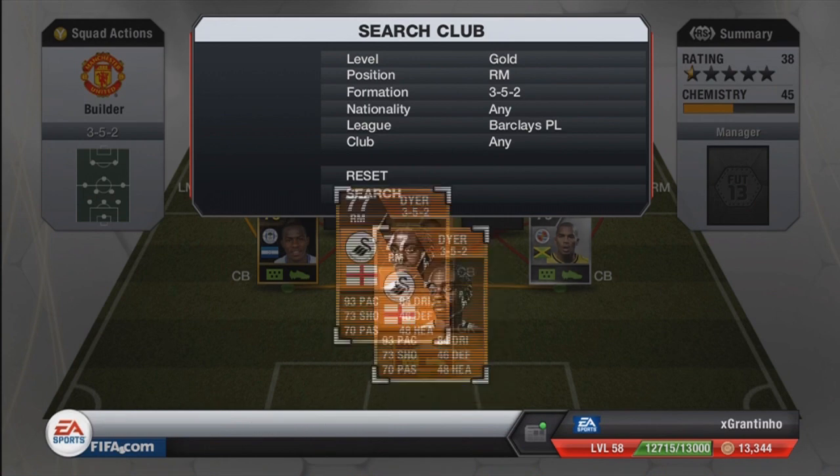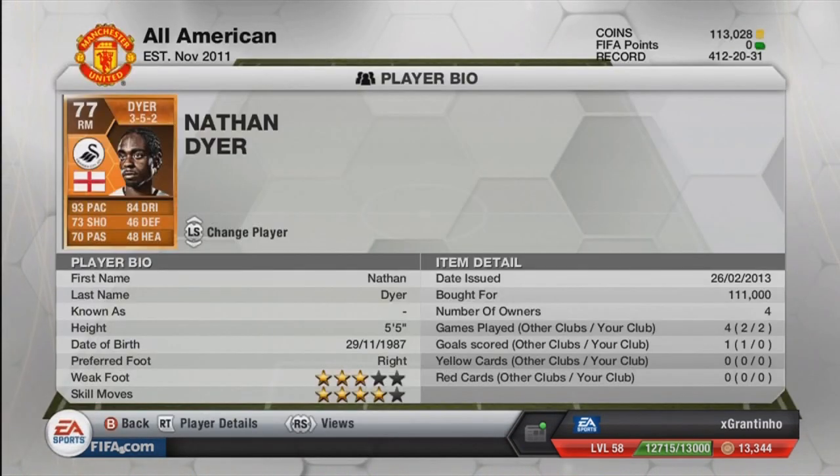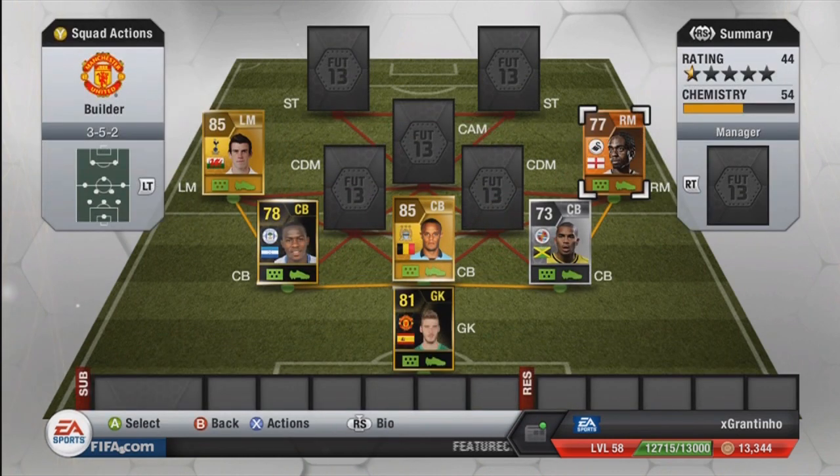Right mid is Man of the Match Nathan Dyer. I picked him up pretty much as soon as the Team of the Week came out, because his price is going to increase since he'll be rare. If you want someone in this position, I wouldn't get him — he's not worth 111,000 coins. I'd probably buy Theo Walcott there instead, as I think he's a lot better. Dyer has high/medium attack and defensive work rates, but like Bale, I think he'd be better as a winger or forward rather than a midfielder.